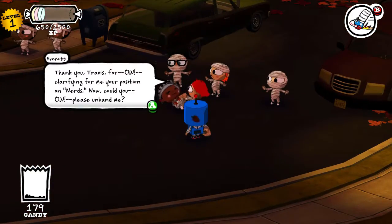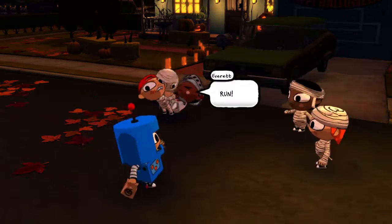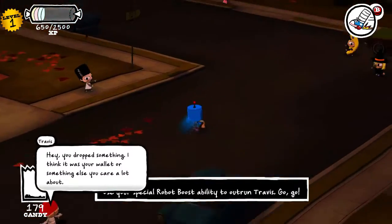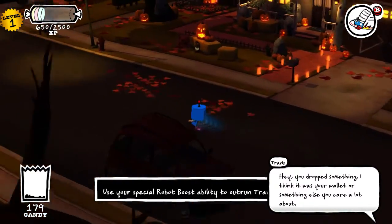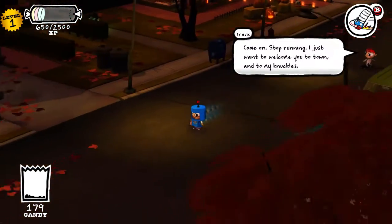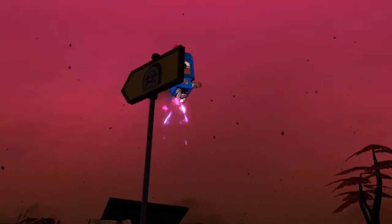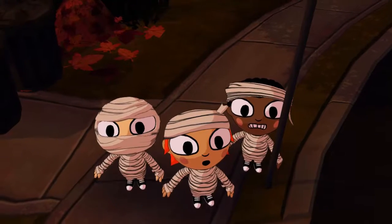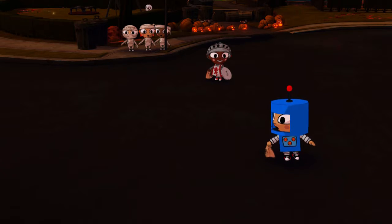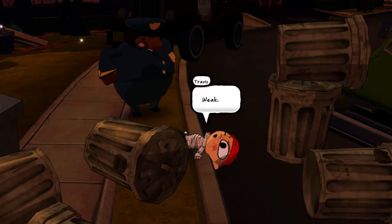Over here, this kid's getting bullied, so we're going to challenge the bully. He's got a skateboard, I've got rocket skates. All I do is go around the neighborhood — he chases me because he's a bully — and I go over this ramp. That's the end of that. He misses the ramp, and yeah, that's the end of him.